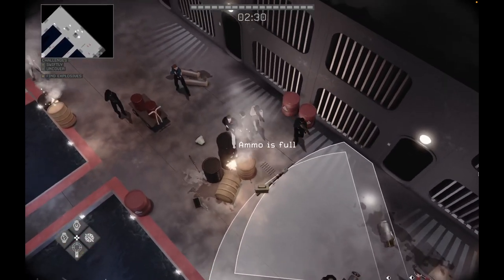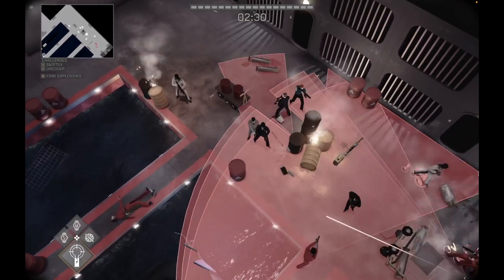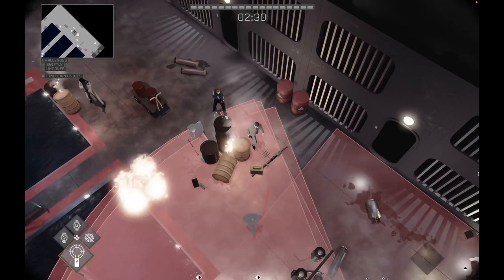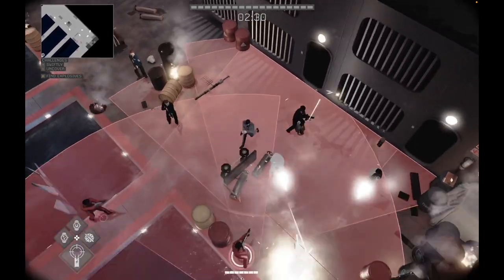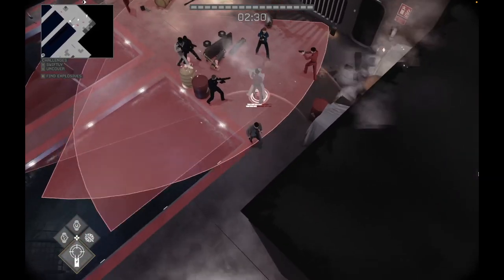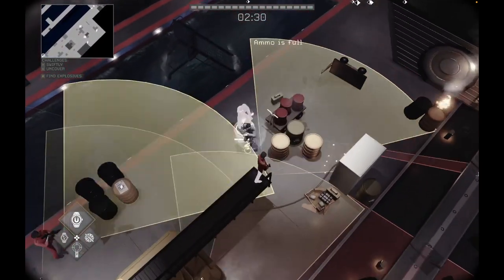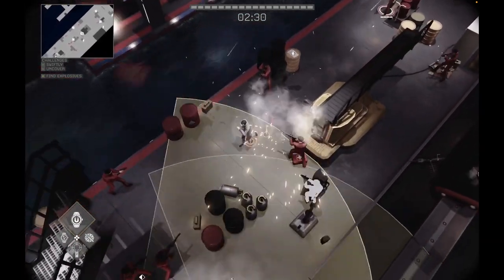Let your friends finish off the first guards. From here, use the magnet watch and walk to the explosives as quickly as possible.